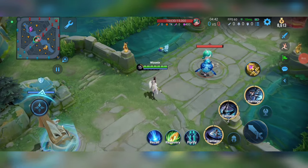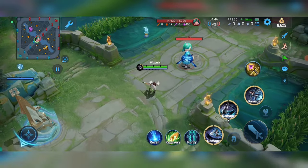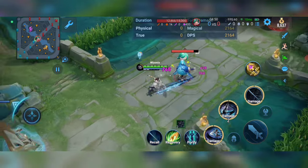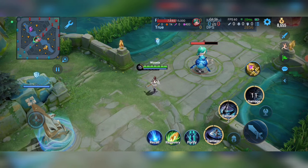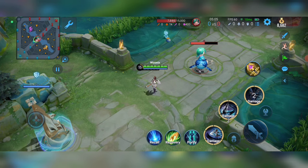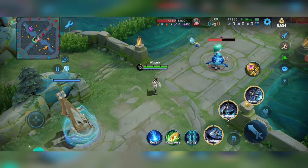Hello everyone and welcome back to the channel. In today's video I am going to teach you guys how to play Shangwon. Shangwon is Zata from AOV, and you all know how interesting of a hero Zata is. So in this video I am going to teach you guys how to play this hero, how she is different from Zata in AOV, if she is easier or harder, if she is better or weaker. Let me know in the comments your opinions after watching the video, and let's get right into it.